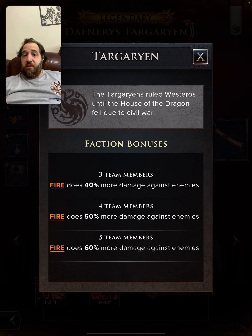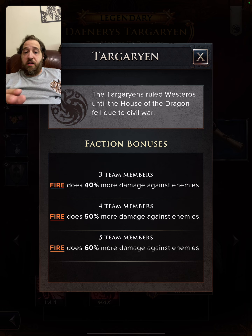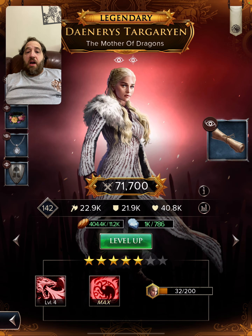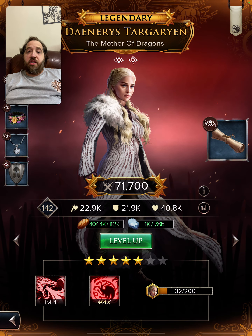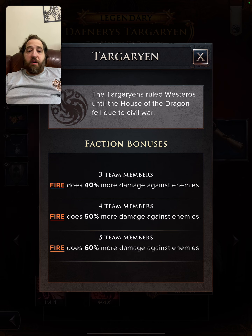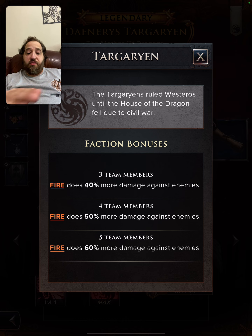Today we're going to talk about the Fireteam. Fireteam is very important and is generally used in the Targaryen faction. When you're using Synergy, if you look at the top right, you will see what they are a part of and what they will give. In the Targaryens, three to five members on the team gives you the fire bonus.